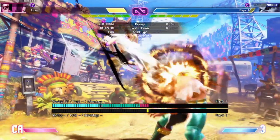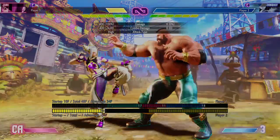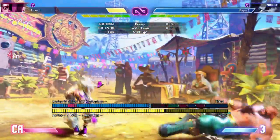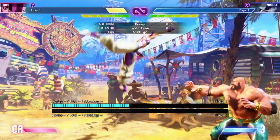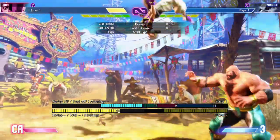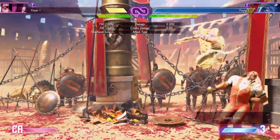Juri has her dive kick, her Shikusen, and she also has a follow up, her Shiren Sen. These are done by 214 light kick, medium kick, or heavy kick in the air, and there are no varying levels of strength — they'll all travel the same distance and do the same damage. It's 18 frames of start up, and it will only be safe by hitting your opponent at the very bottom of their hitbox, as close to the ground as possible. Other than that, it is punishable. You can mash kick for the follow up Shiren Sen, and it will not come out unless you are confirmed to have hit the opponent — if you're tapping kicks on block, it won't come out. The overdrive version has a 16 frame start up, and you can combo after the overdrive version but not after the regular version.